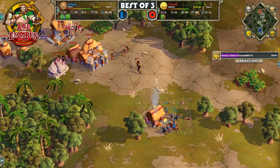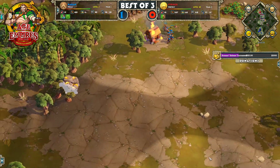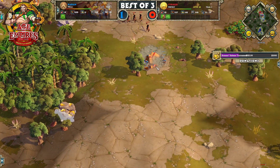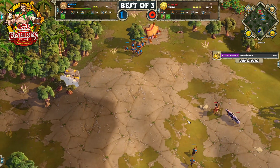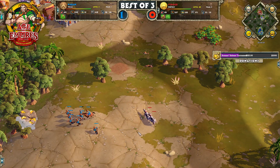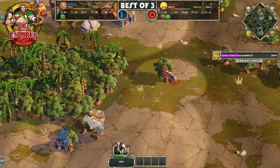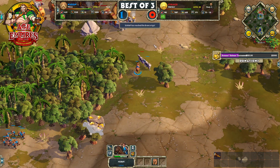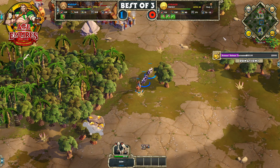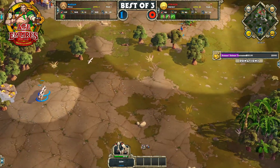We'll see if Stryker can respond better than last game. Last game after getting hit with early pressure he kind of fell apart and was never able to recover after losing some early villagers. Caban almost stole those cows too — nope, just kidding, he does steal those cows. So Caban forever known as the cow thief. He's moving his spearmen around and hitting this tree line — tough pressure from Caban is just a lot for Stryker to handle.